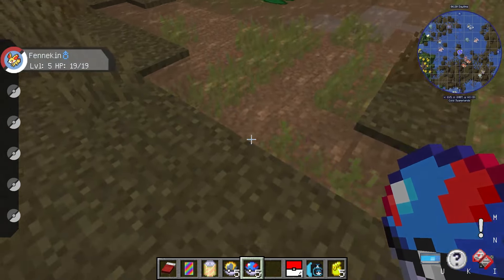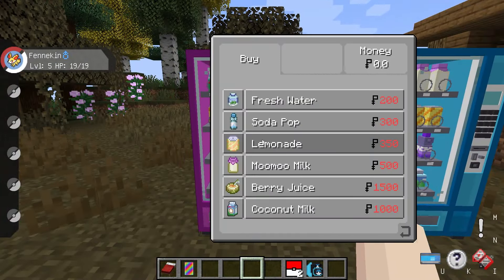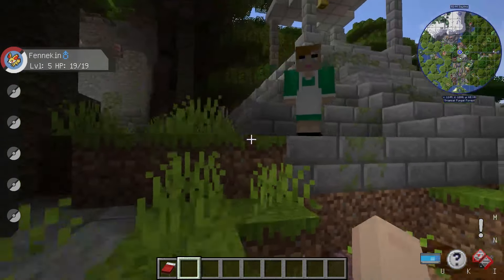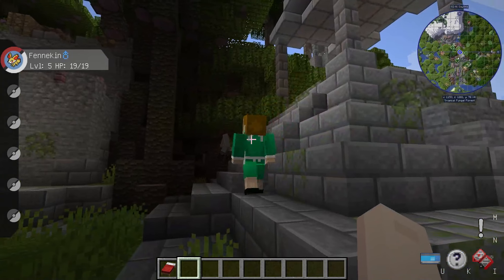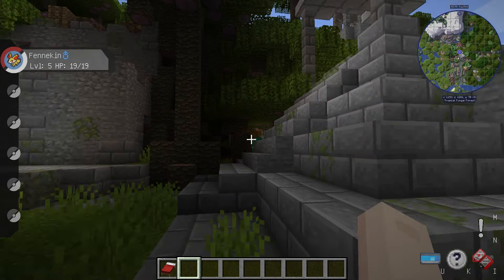Once you're actively exploring and using Pixelmon, you're going to notice many other unique features. A few of these include vending machines, interactable characters, in-game currency, keybinds for specific actions, and custom blocks. But this can be frustrating for players only looking for a Pokemon experience in the world.